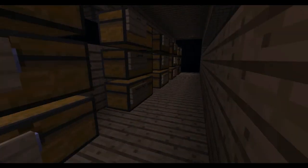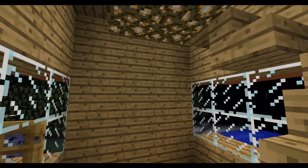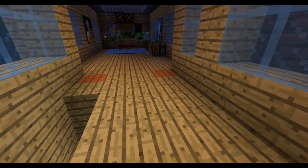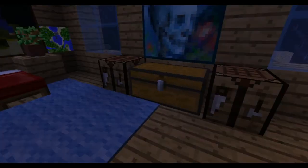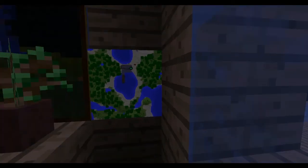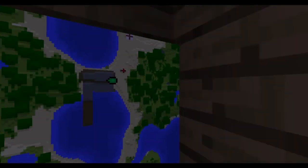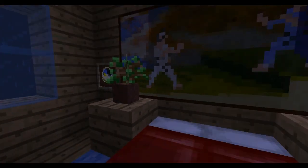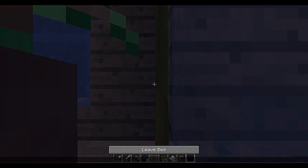Up here is my room with blue stained glass and paintings — sort of the same as Armin's — two crafting tables, a chest that doesn't have anything in it. There's a map; we're pretty much on top of each other so Armin would be there. Then you've got your bed, your clock, and it's nighttime — Armin, sleep!